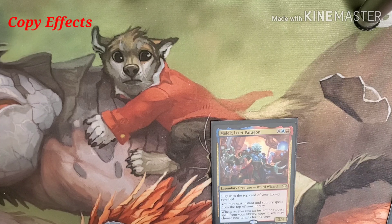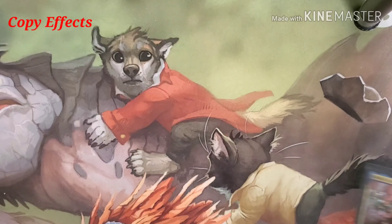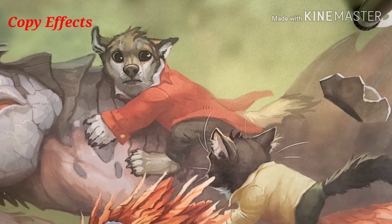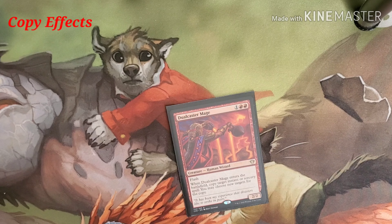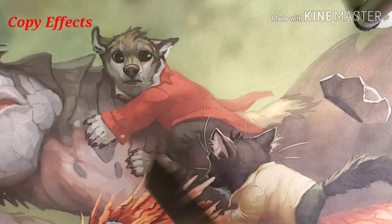Mizzix's Mastery costs four, a blue, and a red. We play with the top card revealed. You may cast instants and sorceries from the top card of your library, and whenever we do, we get to copy the instants and sorceries. Then we Flash into action the Dual Caster Mage, which costs two red and one, has Flash, and we're able to copy a target instant or sorcery spell and may choose new targets.